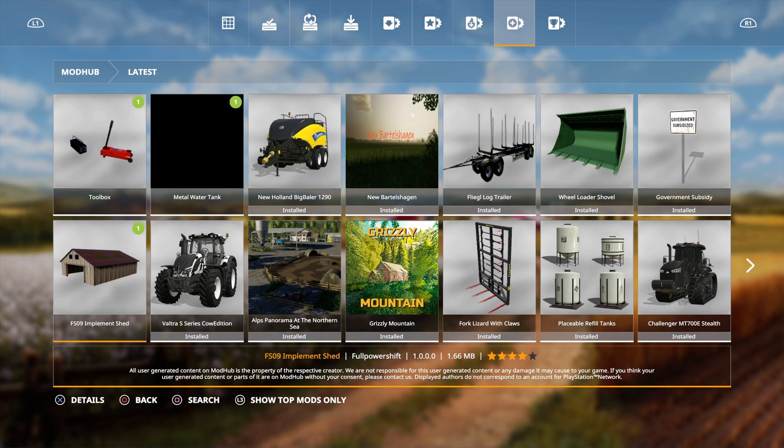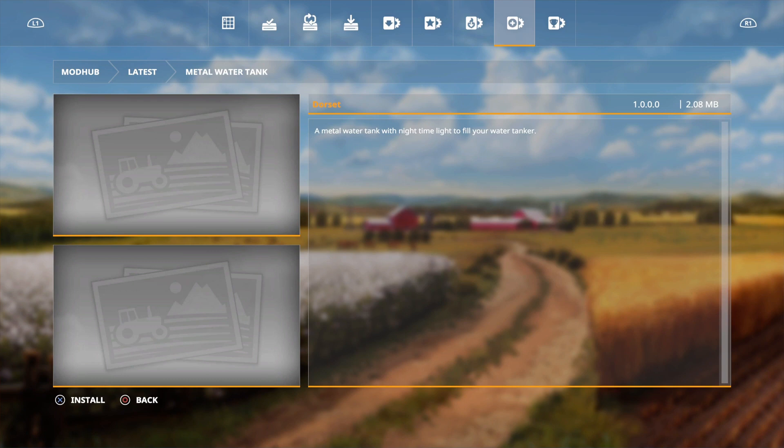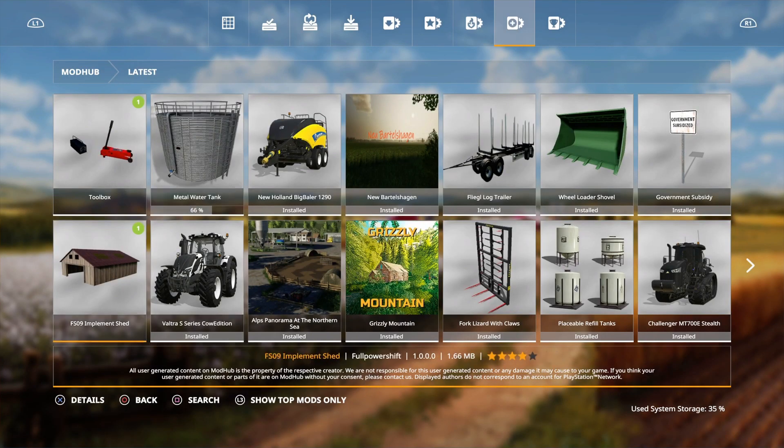So press that in and there we go — we have three new mods today. We have the Metal Water Tanker by Dorsett: a metal water tank with nighttime lights to fill your water tanker. Pretty cool. Let's install that one. Then we have the FS09 Implement Shed by Full Power Shift.